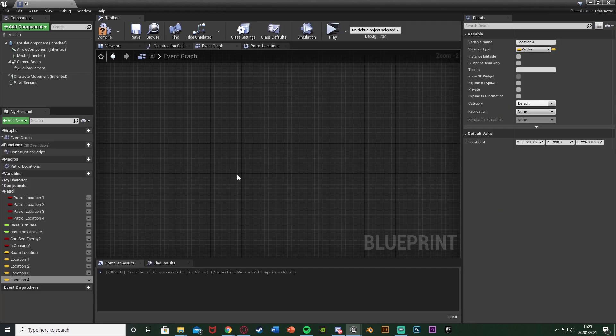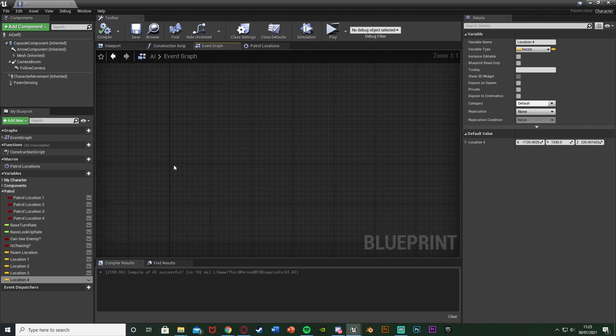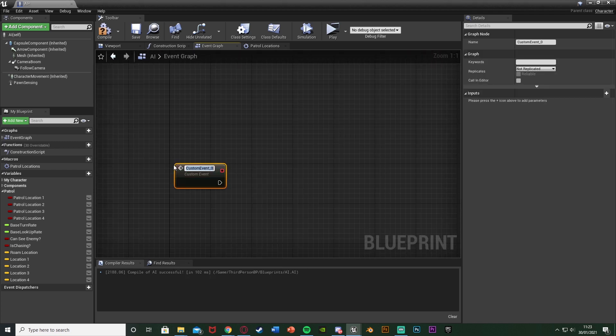Reopen the AI blueprint — you can see location 1, 2, 3, and 4 are all set. Compile and save. Now we can start setting up the code. In the AI event graph, find some empty space, right click, and add a custom event — name this one 'patrol'.